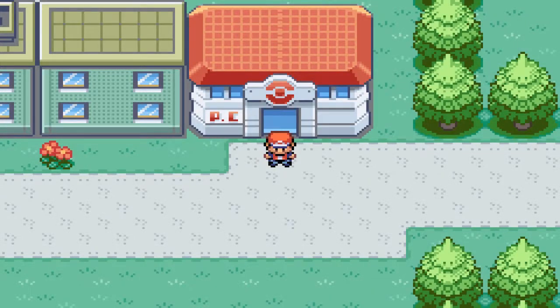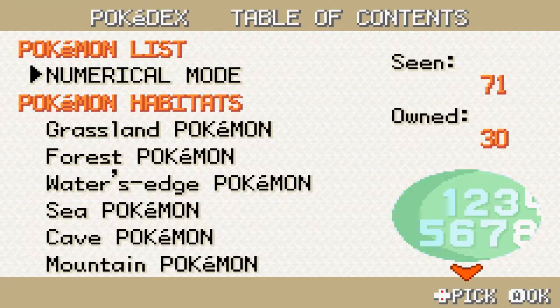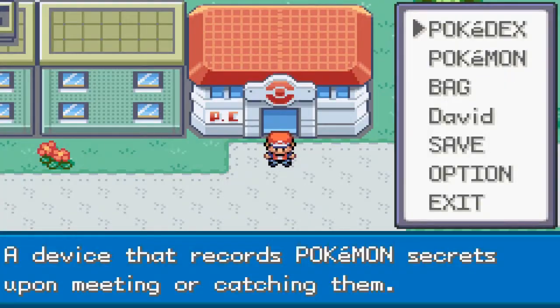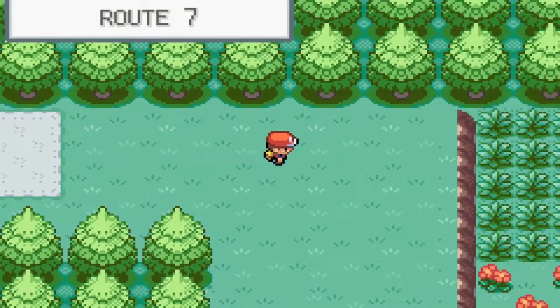I've done some more Pokémon catching off screen. If we look at the Pokédex here, as you can see I have now owned 30 Pokémon. So now I'm able to get this particular item — we can go visit one of the Professor Oak aides. I'm gonna go ahead and do so.